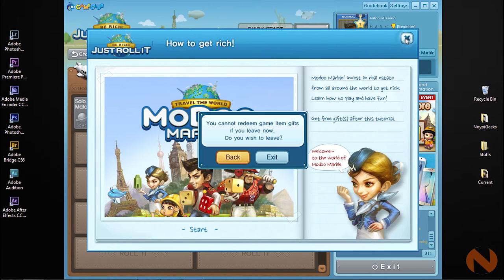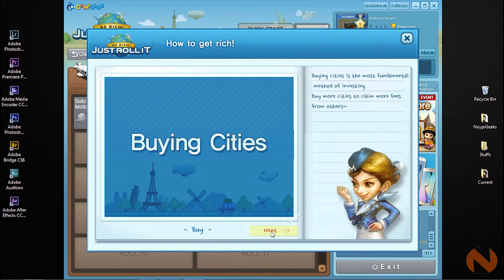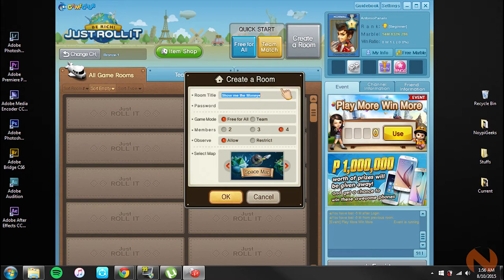As you open the game for the first time, the software leads you directly to a hands-on tutorial mode which gives you an idea on how the game actually works. After that, you can either join, create, or accept invites to play a game.